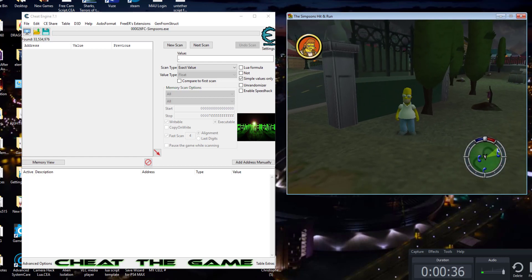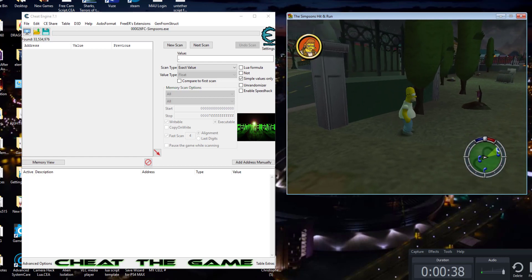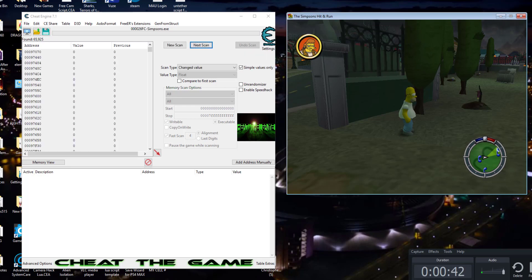Okay, let's make sure he's completely off the wall now and then we're going to hit changed value. I'm using hotkeys for this also — I have hotkeys set up for increased value, decreased value, changed, and unchanged. Those are the ones I use the most, so I have those on hotkeys as well. You can set those in the same settings section.